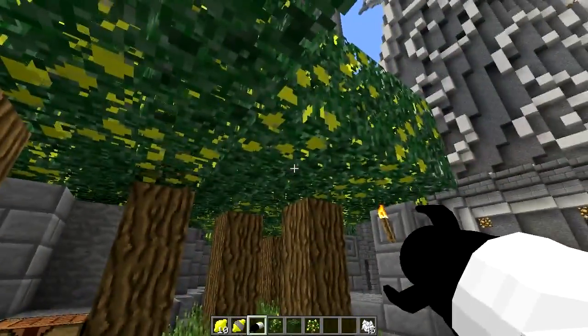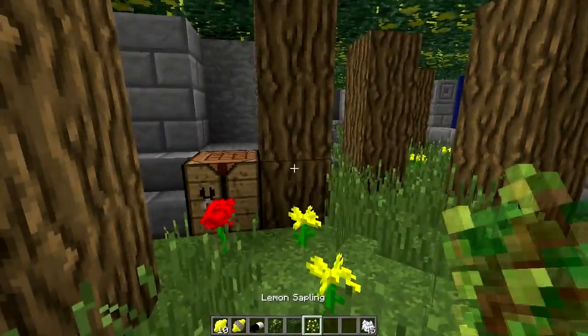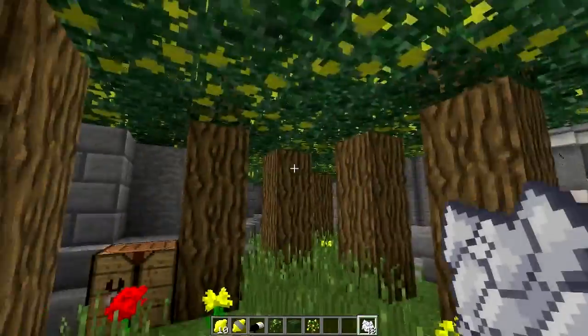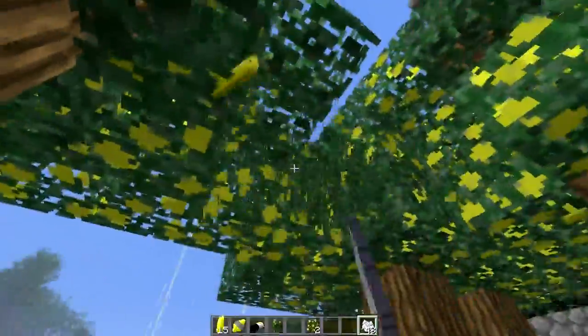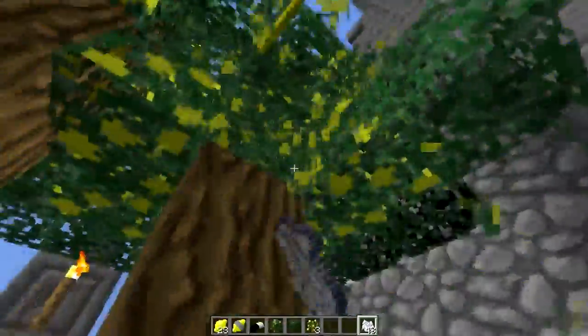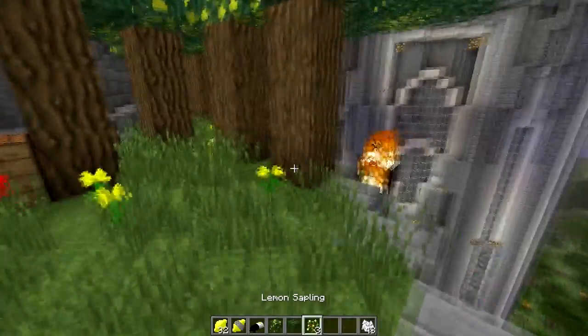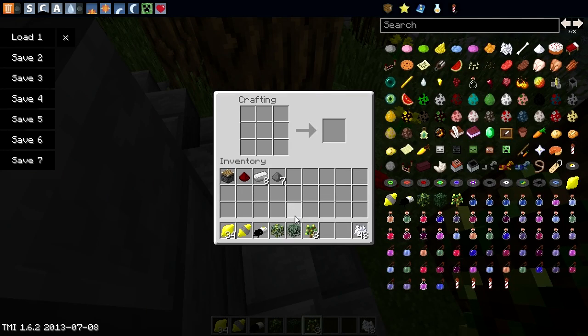Now you can find these lemons in lemon trees like so. These can be scattered all around your world, but I've got the saplings and it literally just takes two hits of bone meal and voila, we have ourselves a lemon tree. The way you harvest lemons is by breaking the leaves. You can collect saplings and lemons — we have 30 lemons and about three saplings. Here's the lemon leaves texture; there are two textures.